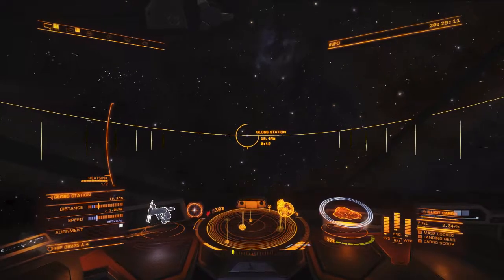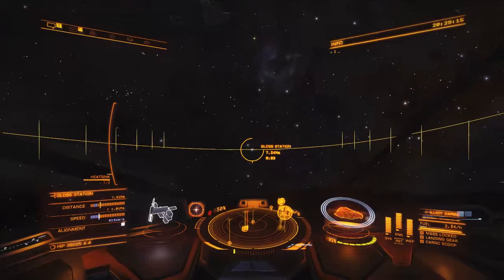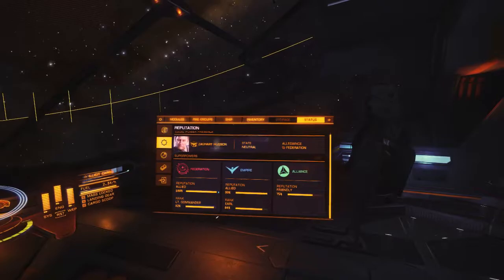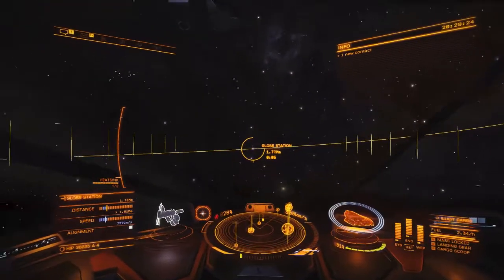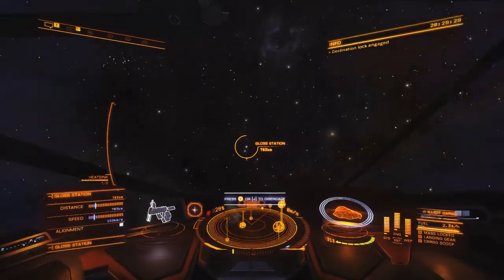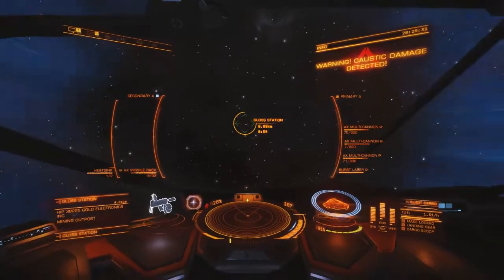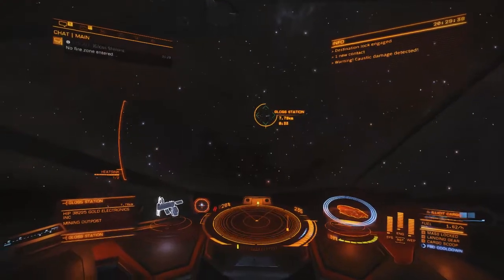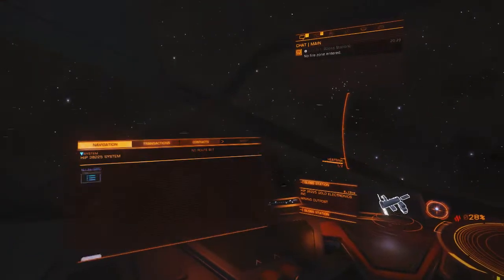Heading into Gloss station here. Let's take a look at our status - we are contaminated at this point, at 92% Federal rank. Ship is at 90% integrity, but when you're at 30 or 20 percent with no decontamination limpets you've got a long way to go to get into port.